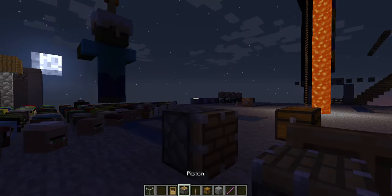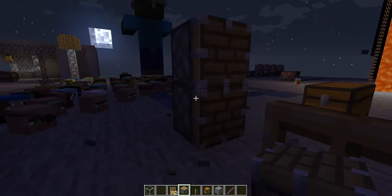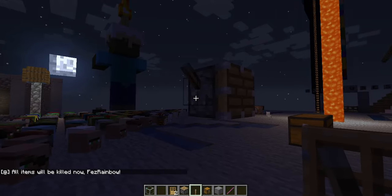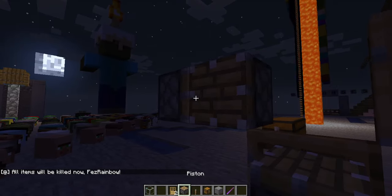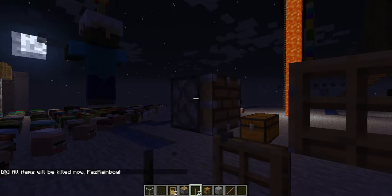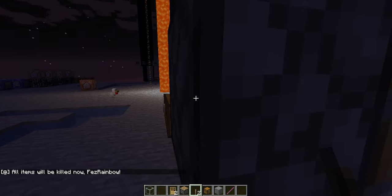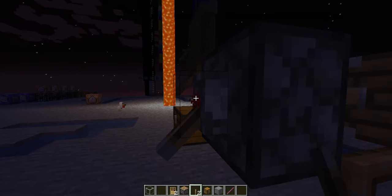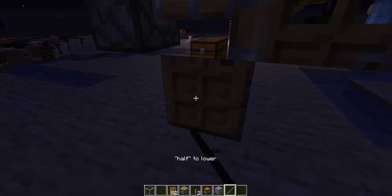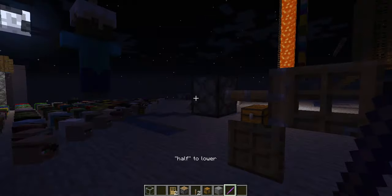Then you're gonna want to add a piston. Oh, I forgot that you can't do that. And then simply switch this one's half to lower. Boom! Cursed door! That's how you do it.